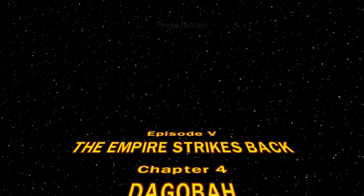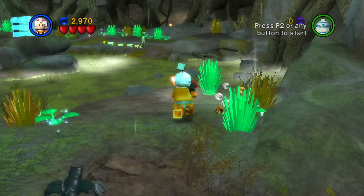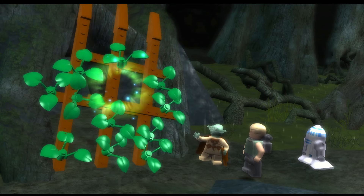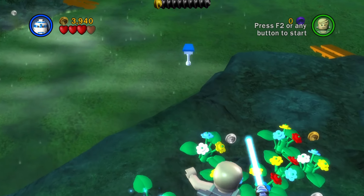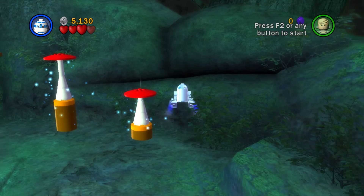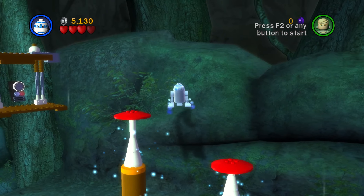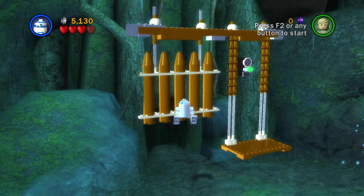Chapter 4, Dagobah. Finally, some action. Trek Luke and R2 through the swamp to Yoda's hut — this is when Luke starts learning the force. We can neglect his training, however, by taking R2 through the swampy water over to the mushrooms and performing what is called the mushroom skip. Fly onto this wall, onto this mushroom, onto this wall to gain enough leverage, onto the second mushroom, fly over to the panel and into the next section.